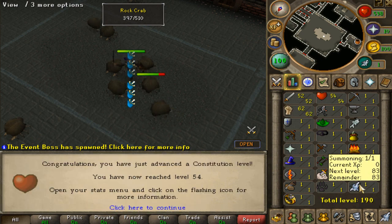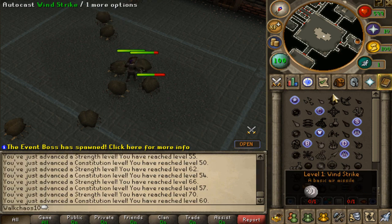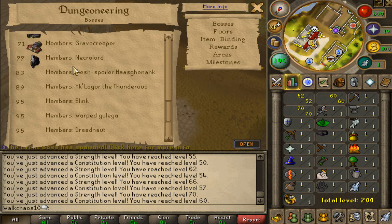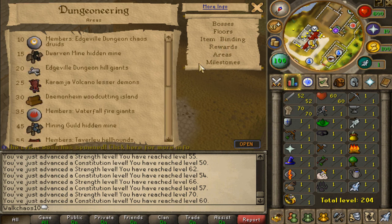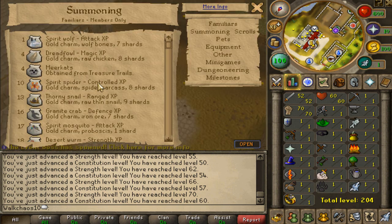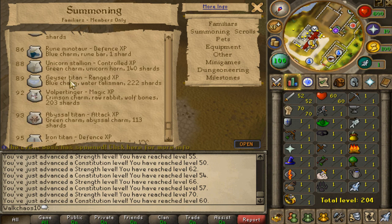All the skills are working — summoning is fully working with all the different summoning pouches, as well as dungeoneering. I haven't done dungeoneering in a long while and I would love to get back into a dungeoneering grind. Everything is working: the interface, the chaotic weapons you want to grind for, all of it. In summoning you can of course spawn a Steel Titan at level 99, or a Pack Yak at level 96. This is very nostalgic.